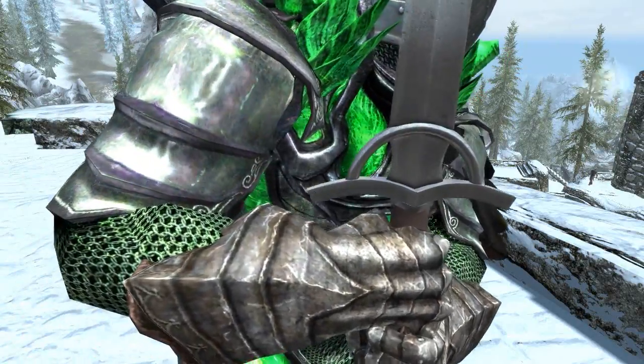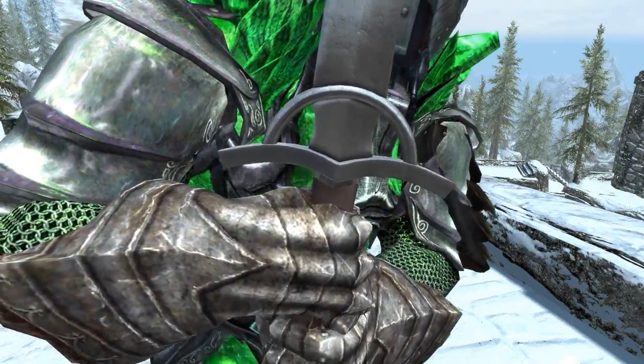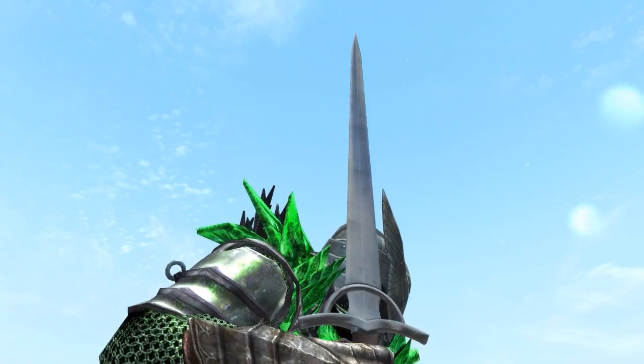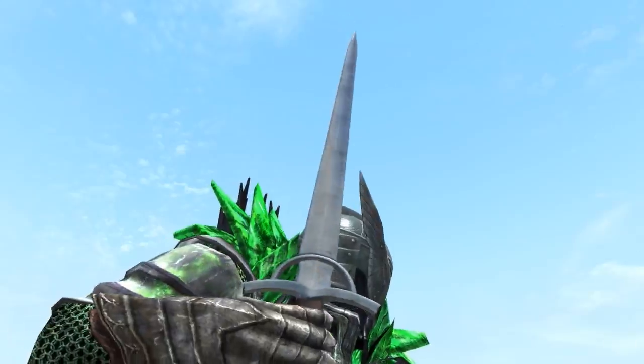Hello everybody and welcome back to another Skyrim Mod Spotlight. Today we're going to be taking a look at a new sword called Taurus. Taurus is lighter and shorter than a great sword, but you can still hold it with two hands, and if you go to the forge you can convert it into a one-handed weapon.